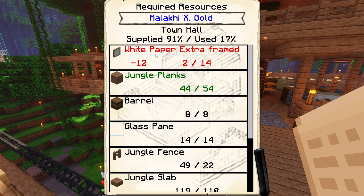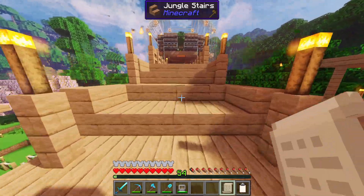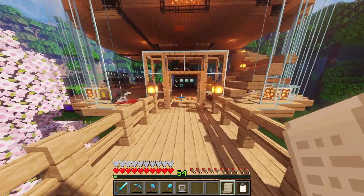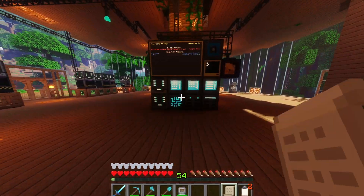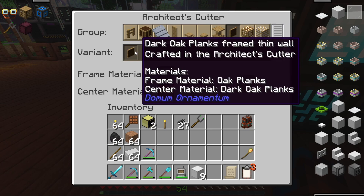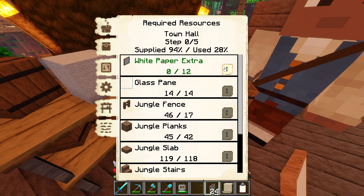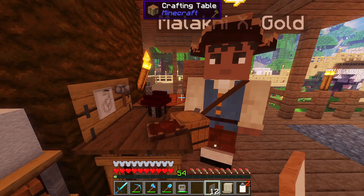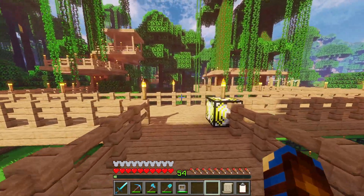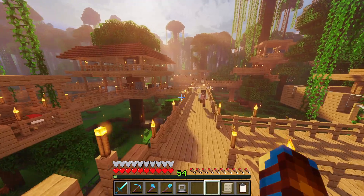The only items the machine cannot make are architect cutter recipes, unfortunately. So we will still need to do that by hand until we get up a sawmill building and they automate that for us — we'll need to get a university up to research that. For the moment I'll just simply make up those blocks manually. And there you go, builder — that is everything you're going to require for a level 3 town hall, just as quick and simple as that.